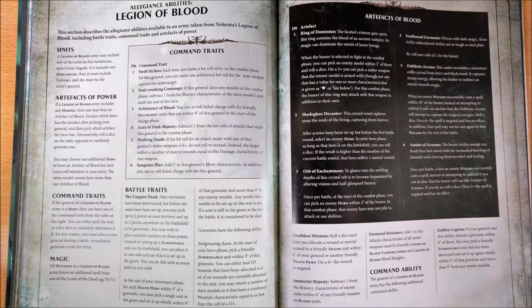The fourth command trait is Aura of Dark Majesty, which lets you subtract one from the hit rolls of attacks that target this general in the combat phase. This is simply a good command trait. Moreover, it is not limited by the range of the weapon targeting the model, so it works for all attacks done in the close combat phase. It's quite an interesting one.